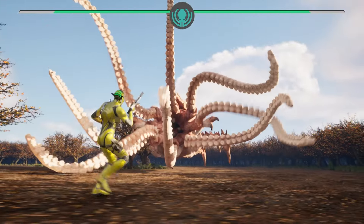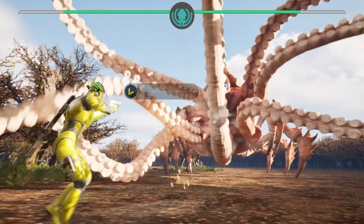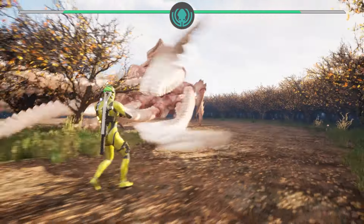Have you ever wondered why your game animations don't quite reach the polished level of AAA titles like Alienware 2? It's all about the system behind the scenes called ALS, or Advanced Locomotion System.